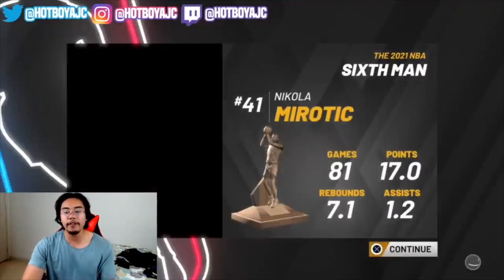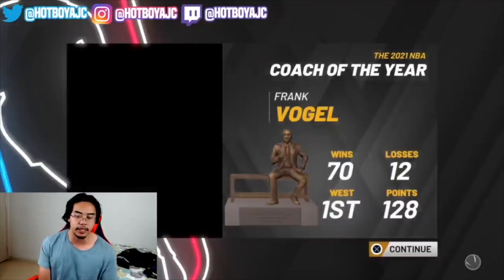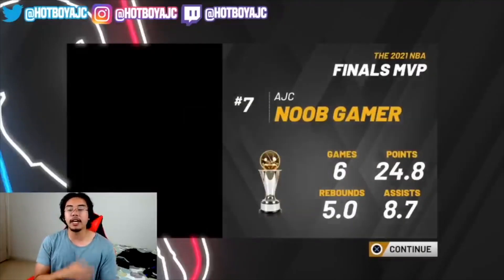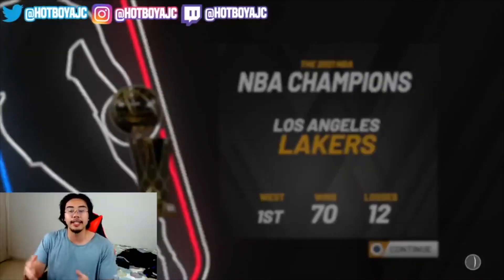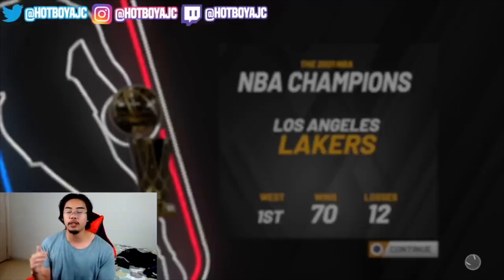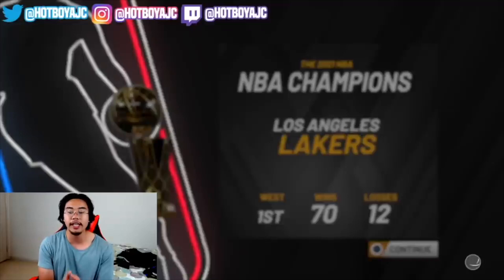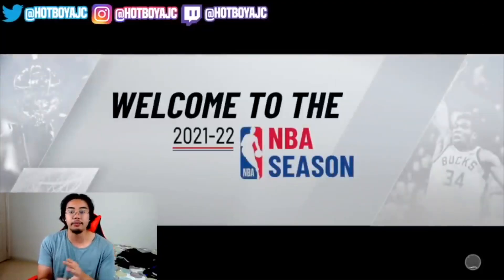Head over to where it gives you the end-of-season summary — who won awards and things like that — and skip through all of that as fast as you can. If you have a two-year contract, make sure you finish the season where your contract ends. After the loading screen, you're going to see it come up where it says 'Welcome to Free Agency.' You need to make sure you have that, and do not resign with the team you're already with.